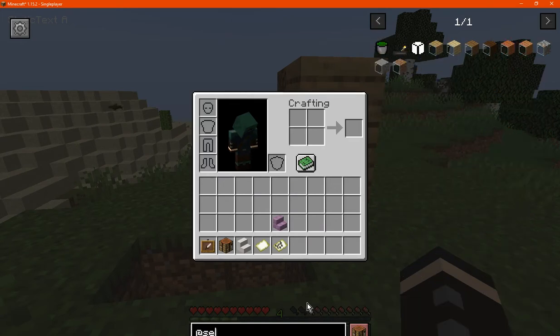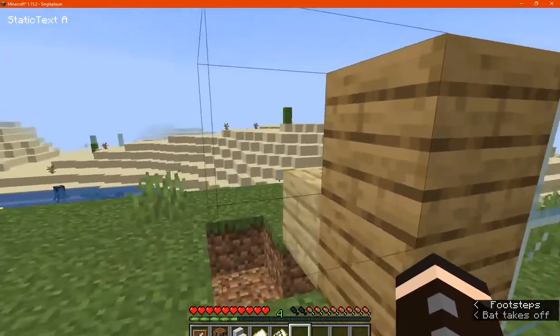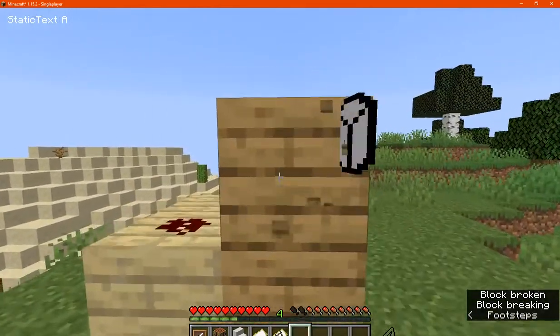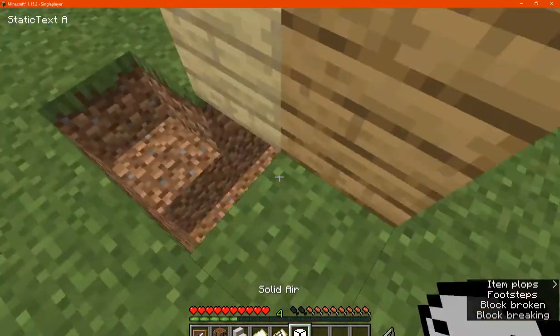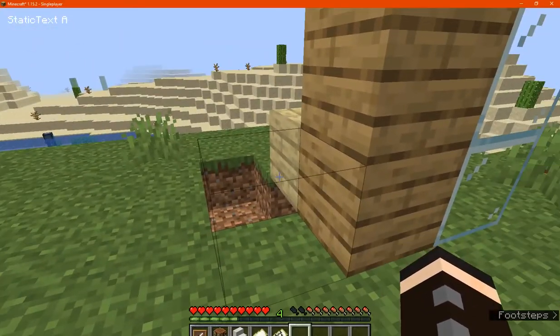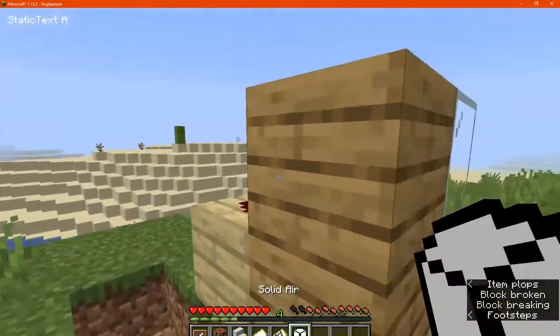Otherwise there is Solid Air, which you just make with Camo Paste and scaffolding. It allows you to have — not exactly a barrier block, but just a block that you can break, place, and see through for transparency. It isn't an x-ray block obviously. It's pretty much a block that you or other players can't see, but you can still break and place and do whatever you want with it.